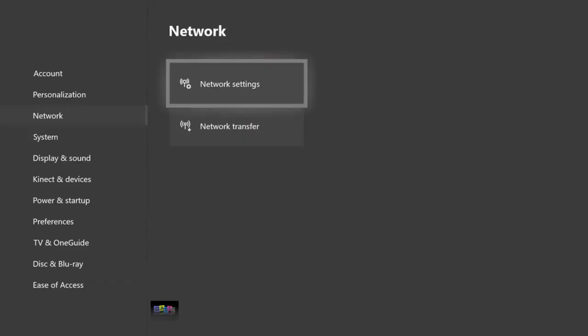Before you start this glitch, go to your network settings and test the NAT type connection. Make sure to do that before you load up GTA. I don't know why, but this actually makes it work.